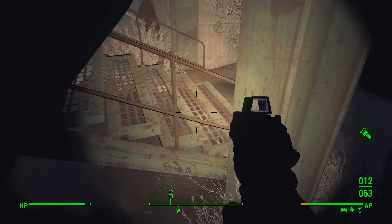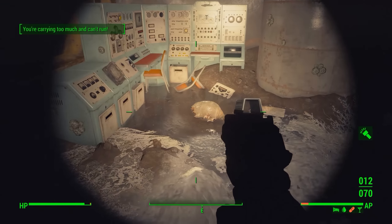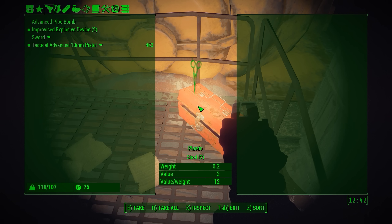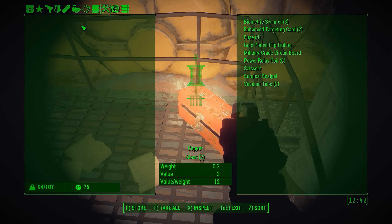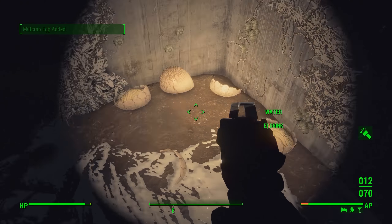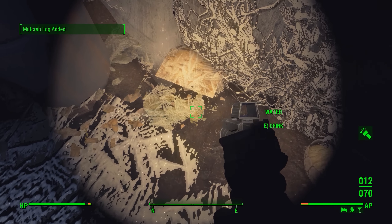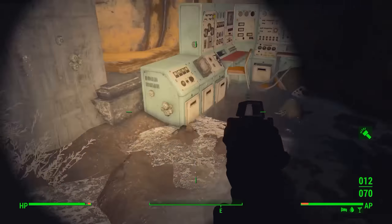We have to go over here and get this last thing. If you know a better way of doing this without getting in the water, let me know. I just walk up here and drop down — you take some rads, but it's better than taking a bunch. I've never been able to actually get in this window. If you know of a way, let me know in the comments — you don't want to take any more rads than you have to.